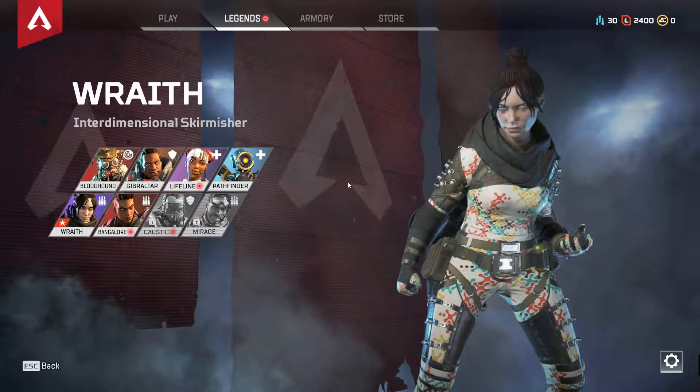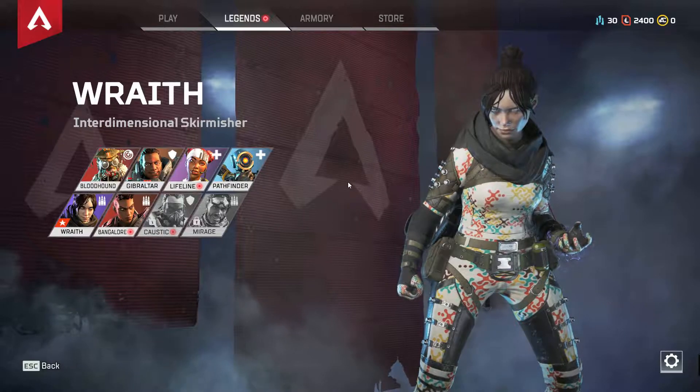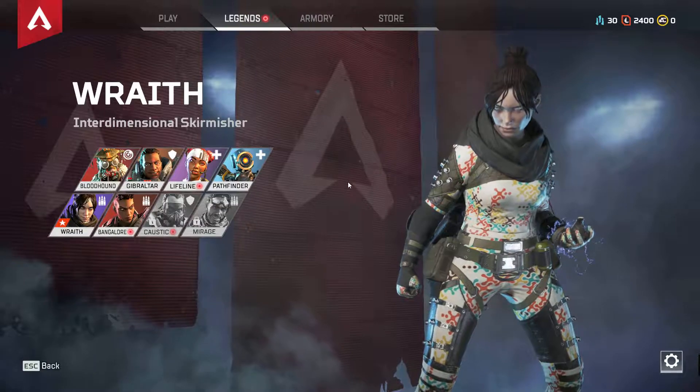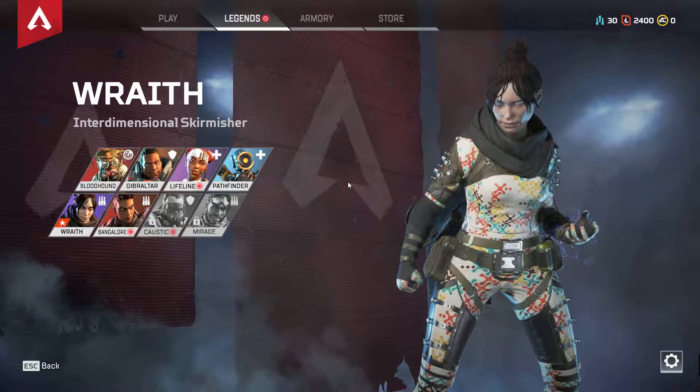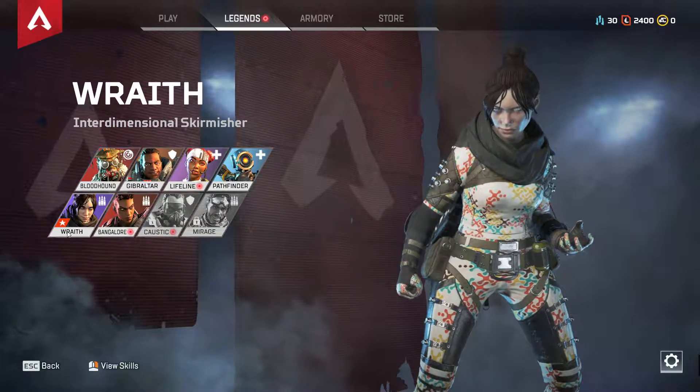But what I wanted to go over is each individual character, each individual legend, and have it opened up on the screen so you guys are aware of the abilities of each particular legend. So let's go ahead and start off with my favorite character, which is the Wraith.